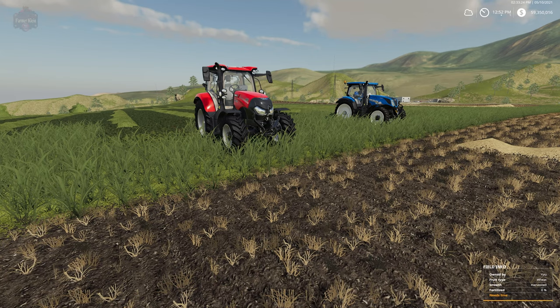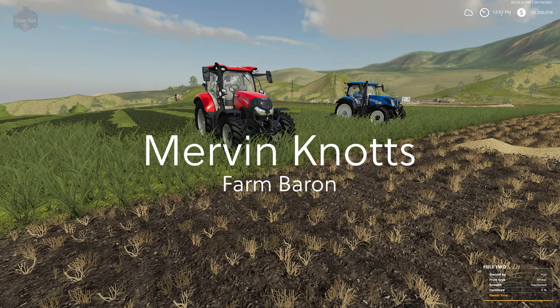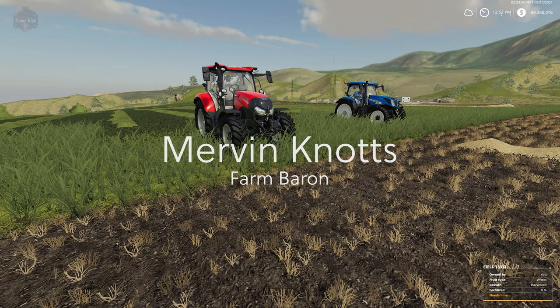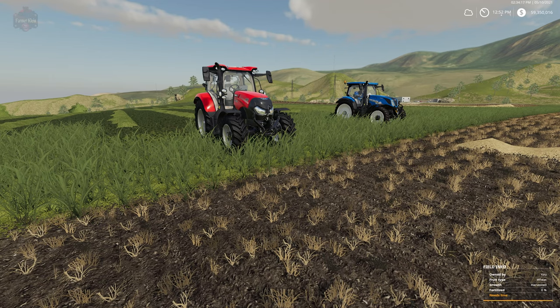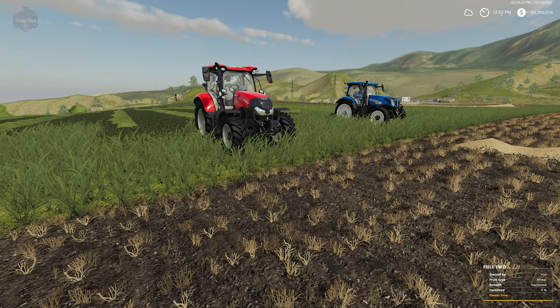Today we're going to take a look at Enhanced Fruit Destruction. Before we do that, this video is sponsored by Mervin Nuts — thanks for being a farm baron. So Enhanced Fruit Destruction, or what I like to call Stubble Destruction, is basically taking the in-game crop destruction and taking it one step further.